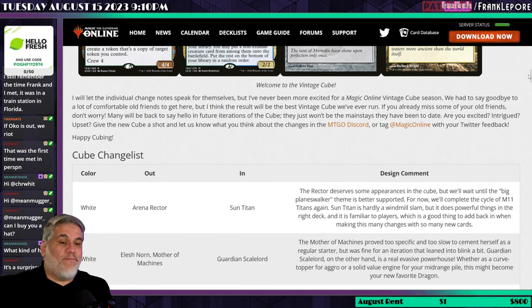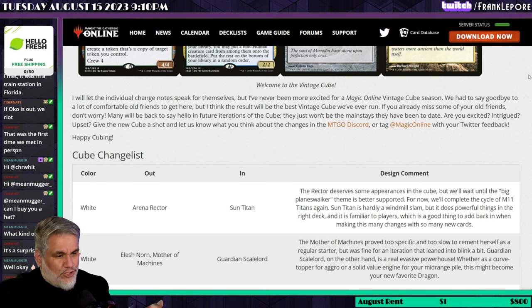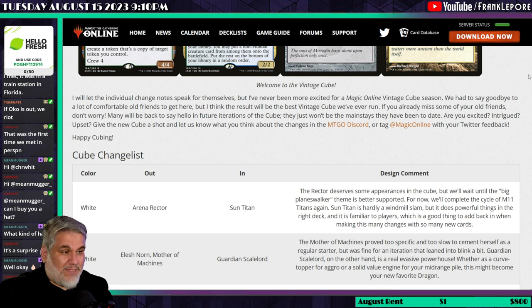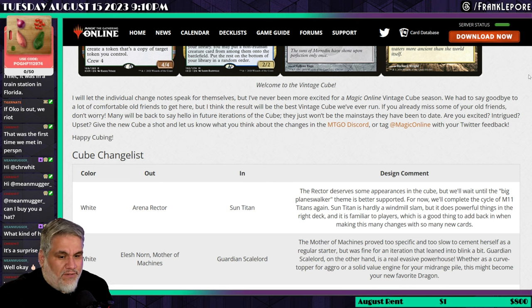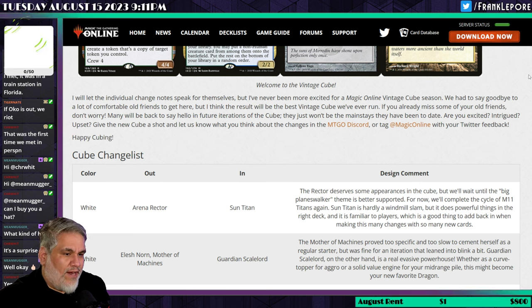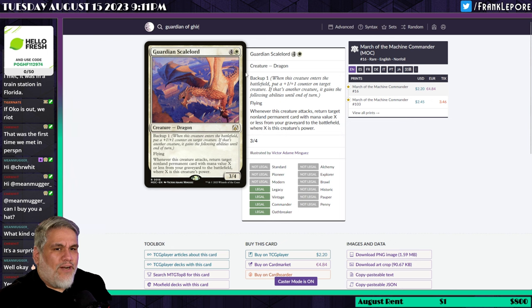Leshnorn, Mother of Machines is removed and replaced with Guardian Scalelord. The Mother of Machines proved too specific and too slow, and I agree — unless you have a ton of enters-the-battlefield abilities to capitalize on, she's not very good without that specific theme. That's also why I didn't add her to my own cube. Guardian Scalelord, on the other hand, is a real evasive powerhouse whether as a curve-topper or a solid value engine for your mid-range pile.